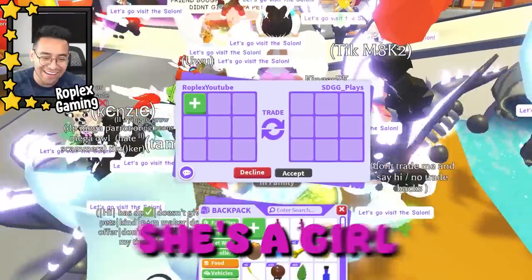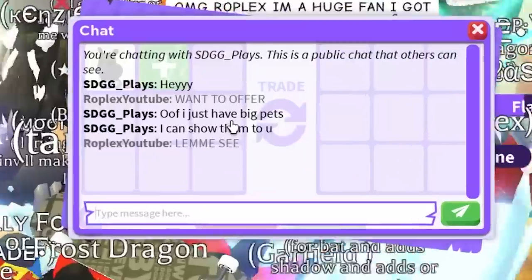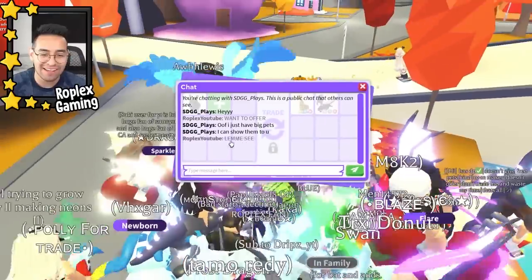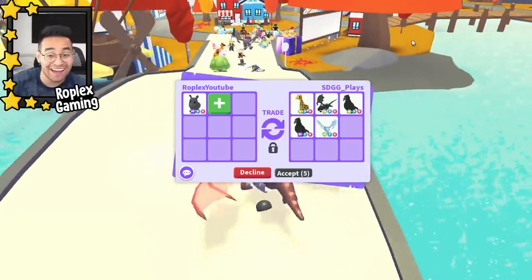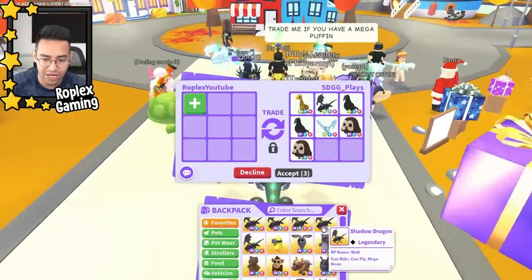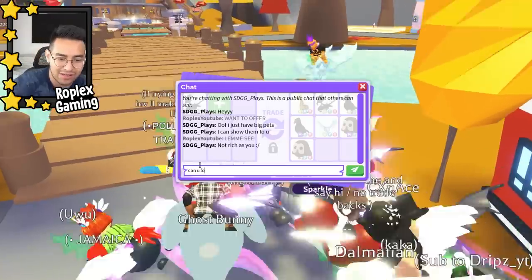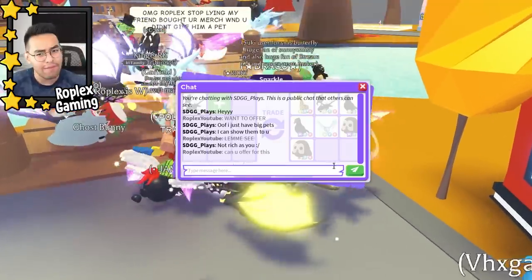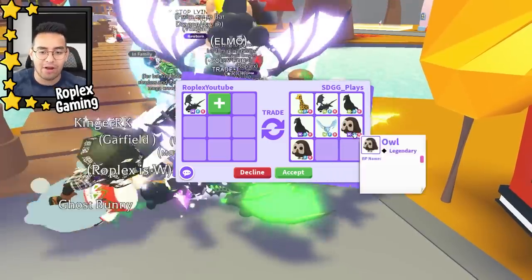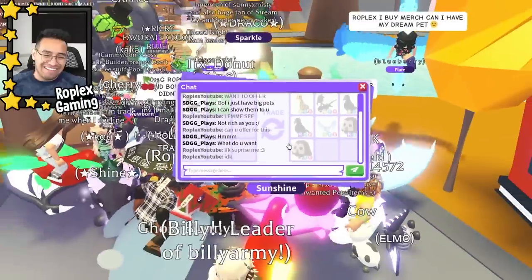SDGG Plays — she says she only has big bets. Let me see — she wasn't lying, she has really really big bets. Let's see if she can offer for a mega shadow dragon. She said 'what do you want?' — I don't know, surprise me. Come on, give me something good.